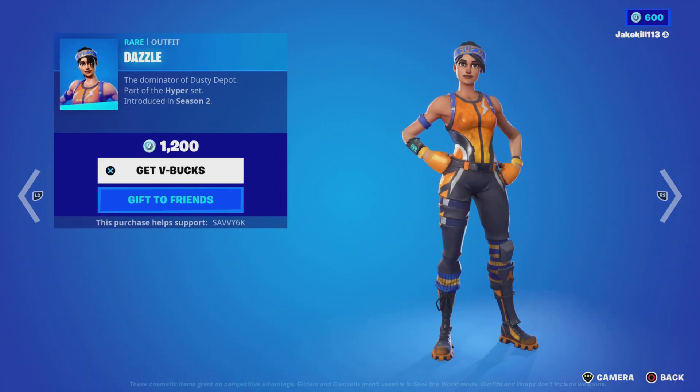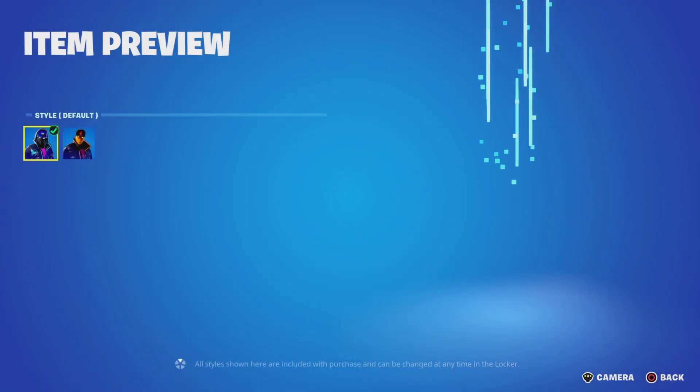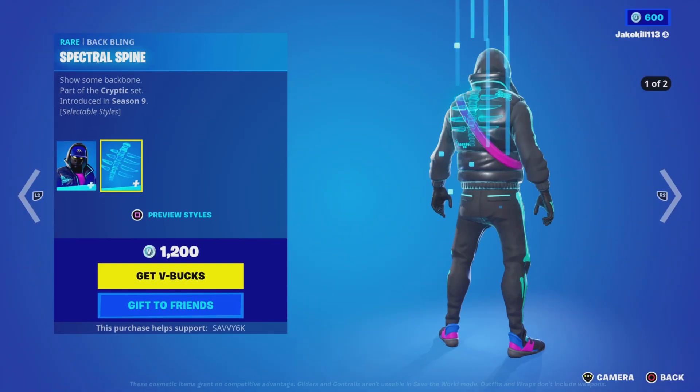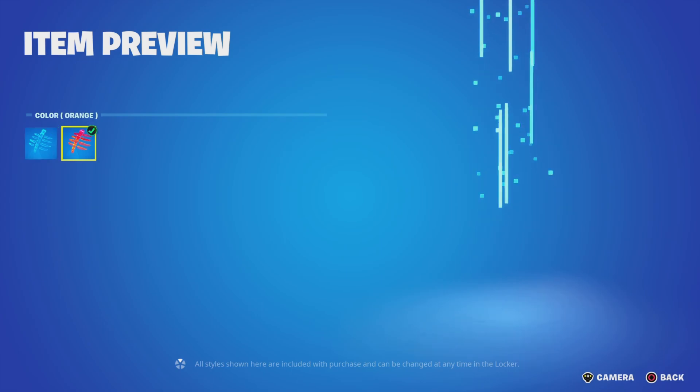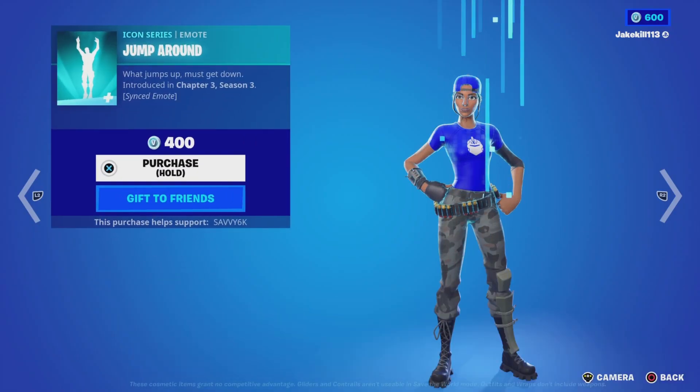We've got the Dazzle ones — we've got Dazzle, we've got the Sad Trick, we've got the Stealth Orange and the Babbling Spectral Spine, we've got the Stealth Orange — I wouldn't want to buy that for the Babbling to be fair. We've got Jump Around.